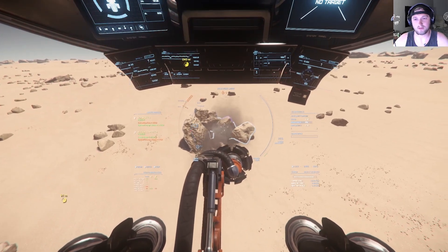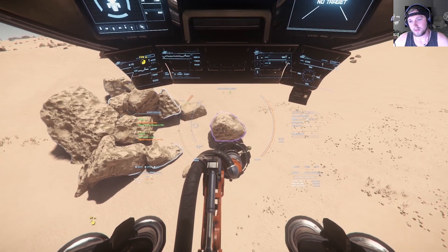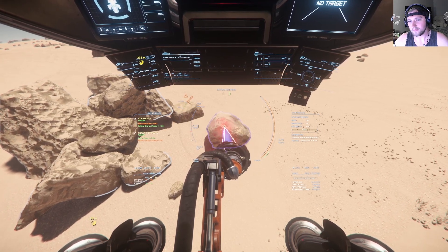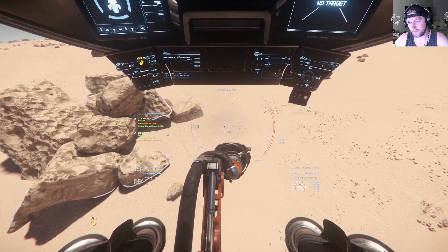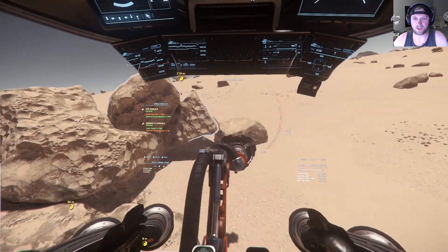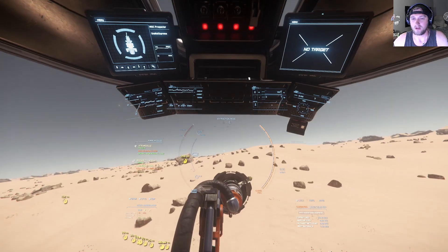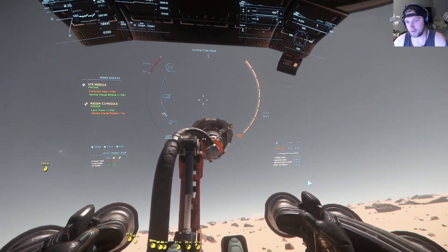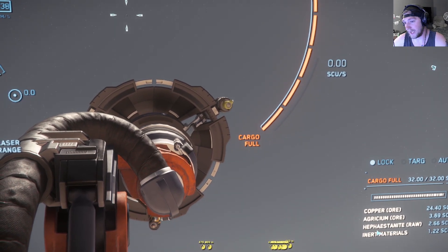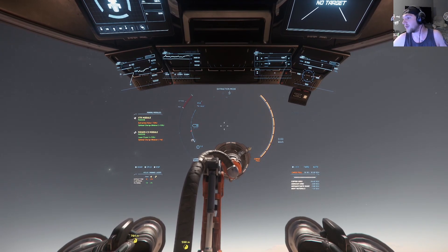There we go. Back to extraction mode — we just want something to top off. All right, so if you look — we're just barely past full. So we'll grab a little bit here. Now we're full. If you look: that's all the stuff we got. We got 24 SCU of copper, almost 4 of argosium, almost 3 of hephaestite, and then some inert materials. But for the most part, that's pretty good. Now we just got to go refine it.